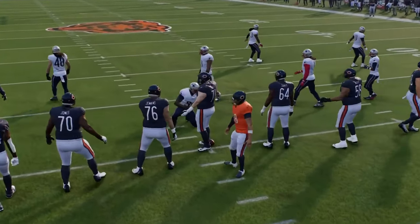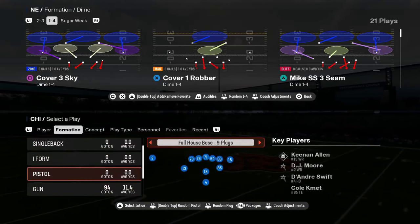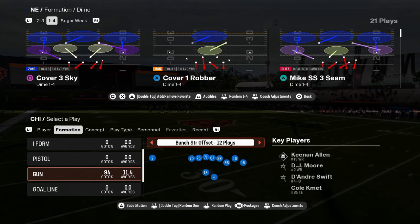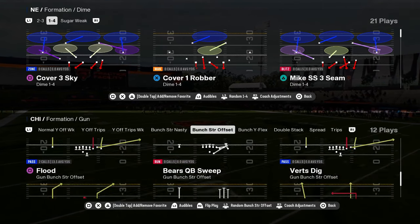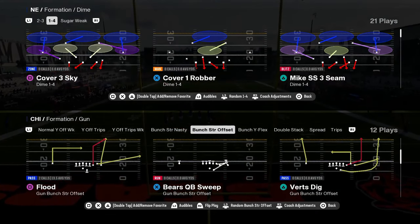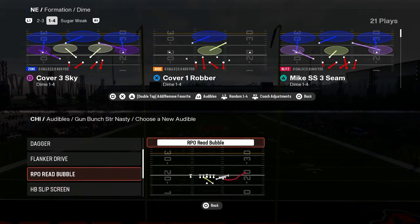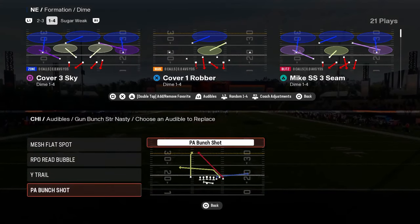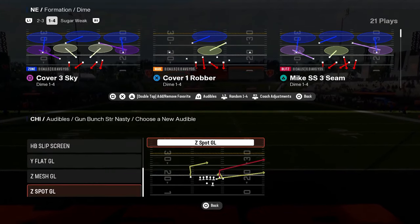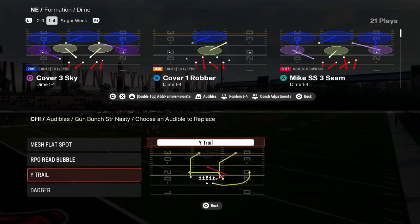Really what makes this offensive playbook super good is the combination you have in your shotgun formations between bunch strong nasty and bunch strong offset. You have this play flood, which is a super good play in this game. I like to put my bunch strong nasty RPO with audibles for mesh flat spot, RPO bubble, wide trail, and dagger — which is probably a top five play in the game this year.